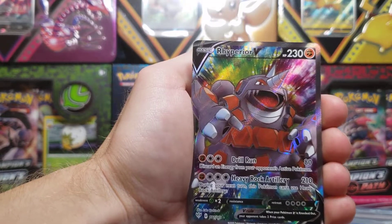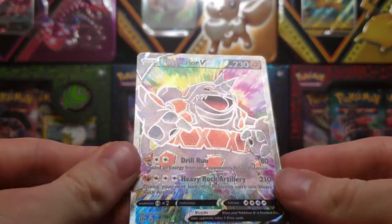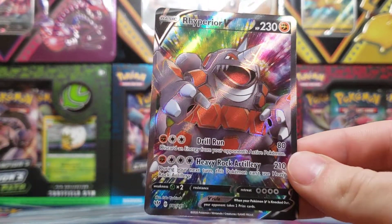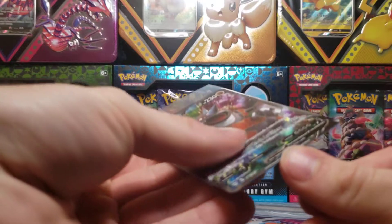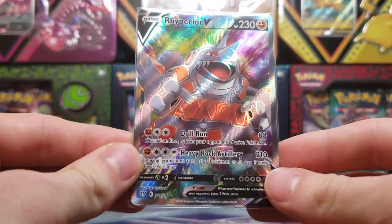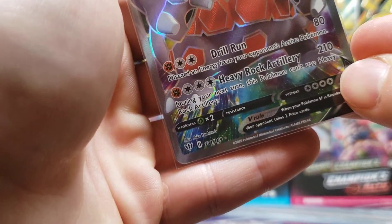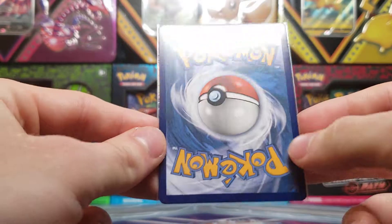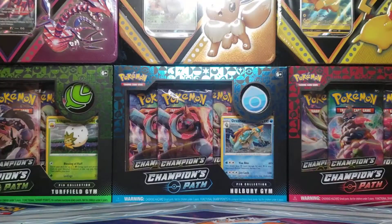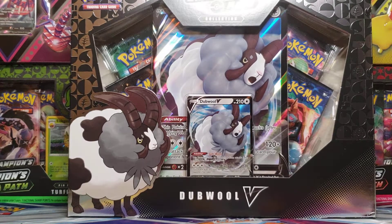And our final card today is a Rhyperior full art. Look at that art! That makes this collection box completely worth it — awesome pull. We've got a holo and a full art. There it is straight on. Let's see the number: 181 out of 189, and the back looks like it is in excellent condition as well. Great way to end the video. Thanks for watching, and I'll see you then.